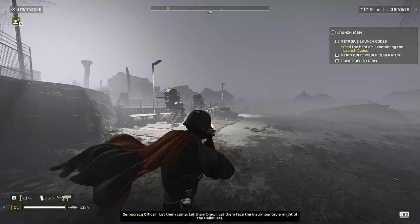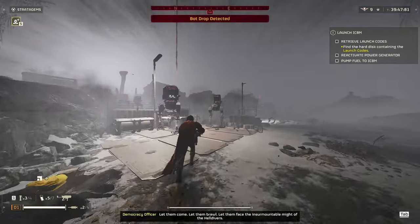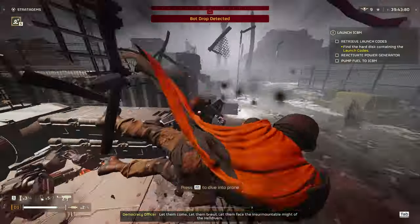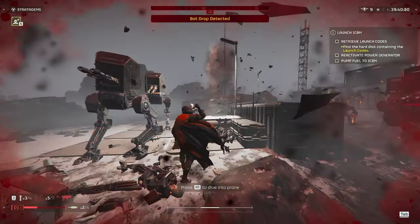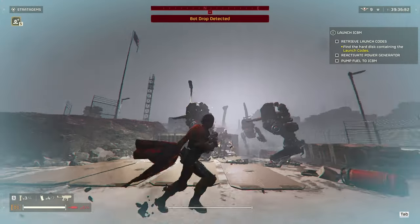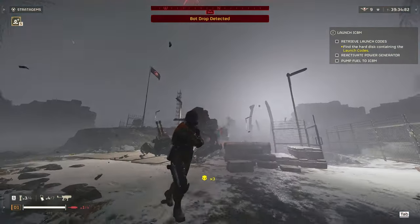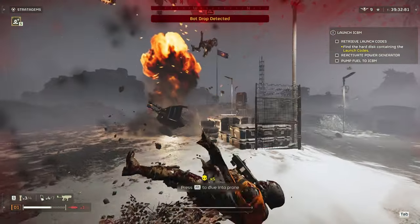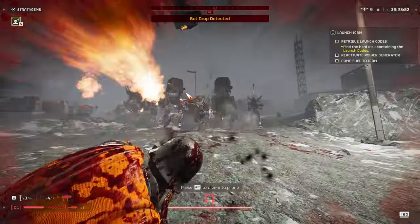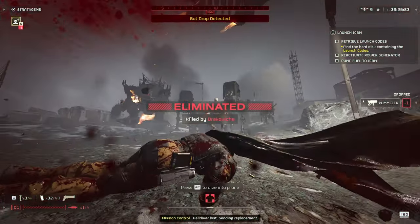Next up I wanted to go over some of the Automatons, starting with the light bots. Light bots only take a couple hits and only one shot to the head to die. This gun is really good at wiping out waves of light bots. Being able to run and fire backwards with one hand without losing much speed is very useful when you're trying to dodge projectiles, especially against Automatons.